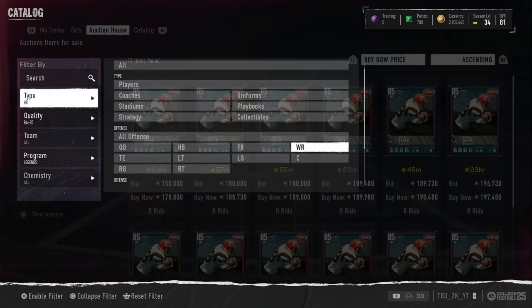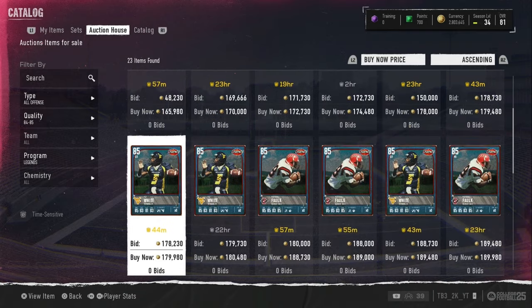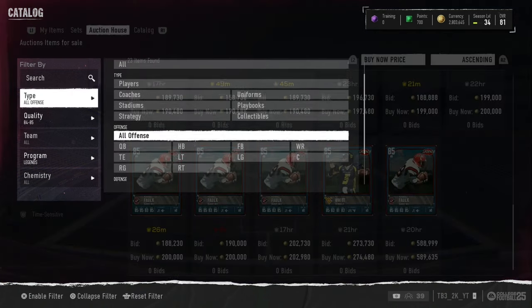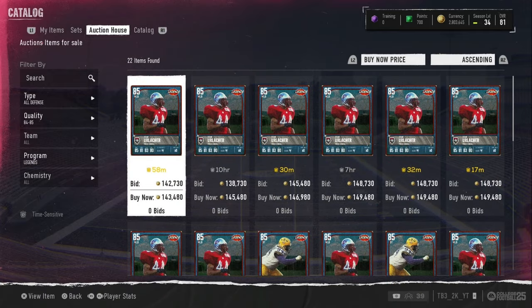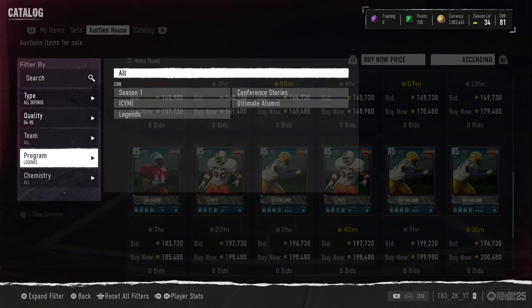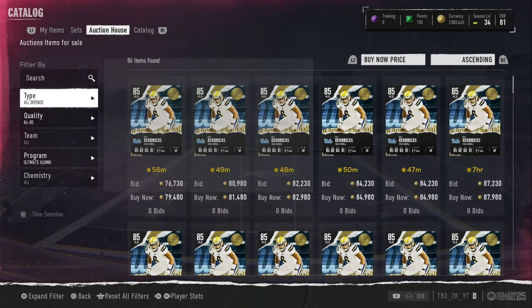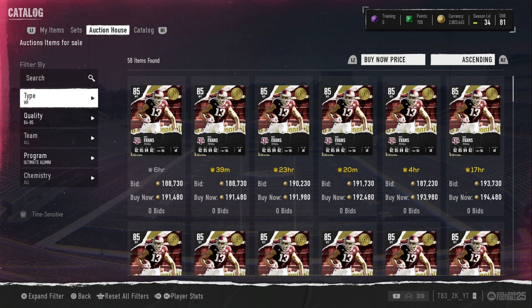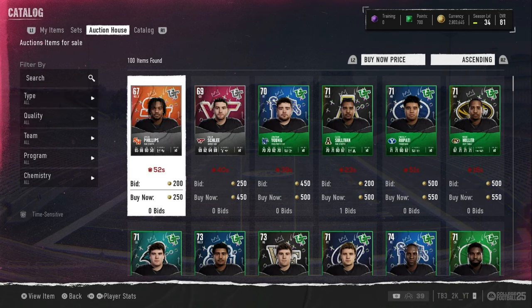So I would expect some cards to maybe go down in price. Pat White might go down a little bit more — most of those folks should go down to like 120 or 130. He's not worth 180 anymore. For defense, Brighter Alker might go down a little bit, Booger might go down, Ray Lewis will probably go down a little bit. Kendrick's won't go down — he'll probably start going up in price. Mike Evans could go down a little bit because Chad Johnson is going to outclass him, but maybe not. I feel like there's going to be a tiny micro-crash tomorrow, at least on some positions.